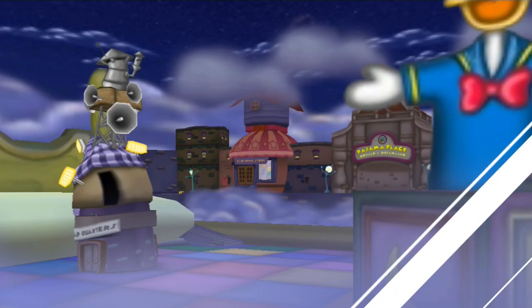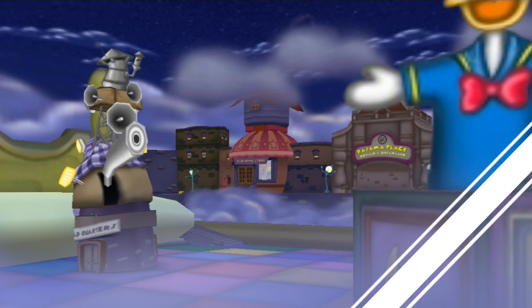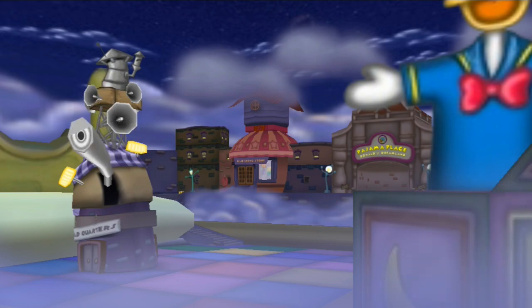Finally comes Donald's Dreamland, the last playground in Toontown. This is where most of the laugh points are gained. There are 3 different sets of toon tasks in Donald's Dreamland, and once you finish all of them, you'll have your cashbot suit and 100 laugh points. That's pretty exciting.